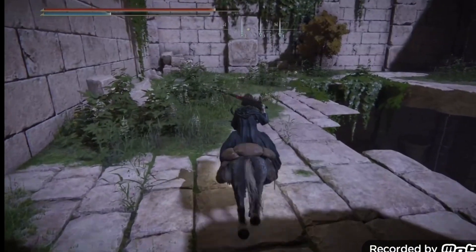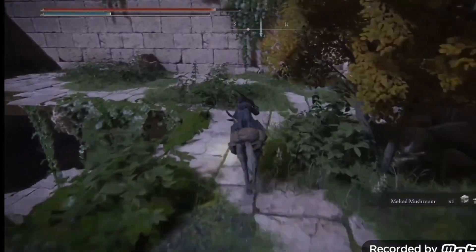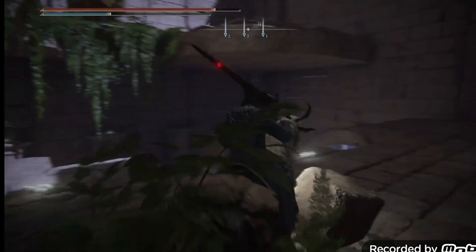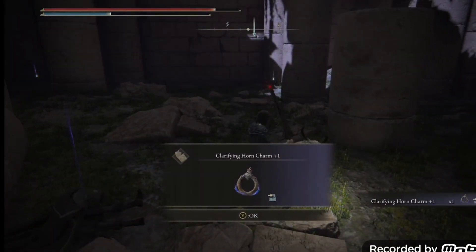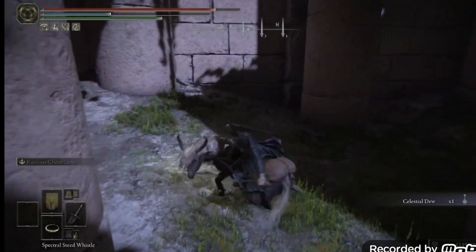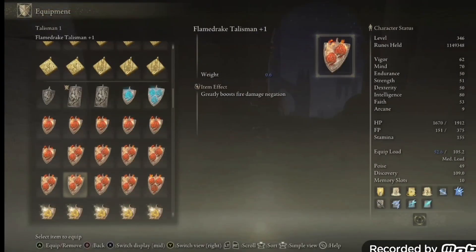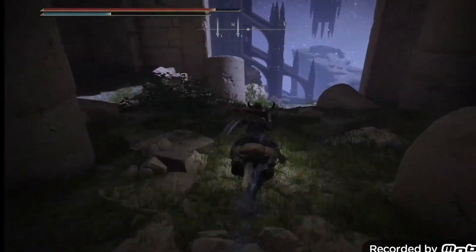There's a mushroom here. Go down and there's a talisman right down here — this talisman will raise your focus. When you come down you get this talisman which greatly raises your focus. Also pick up the Celestial Dew and a Smithing Stone which is used to upgrade your weapons and make them stronger.